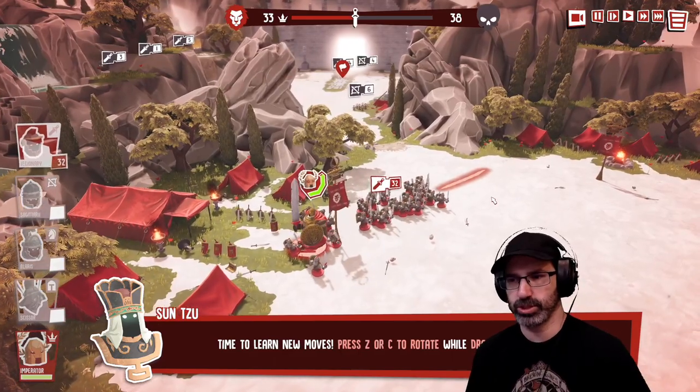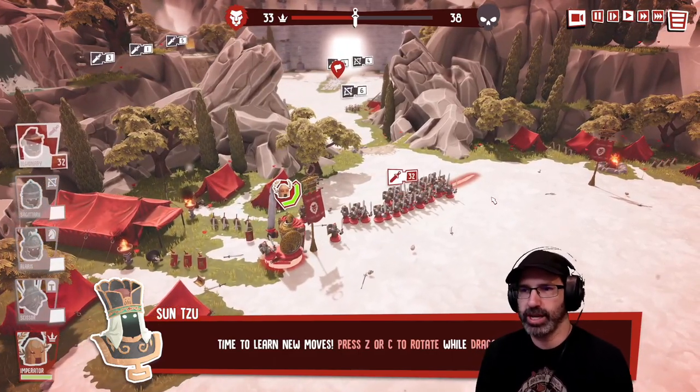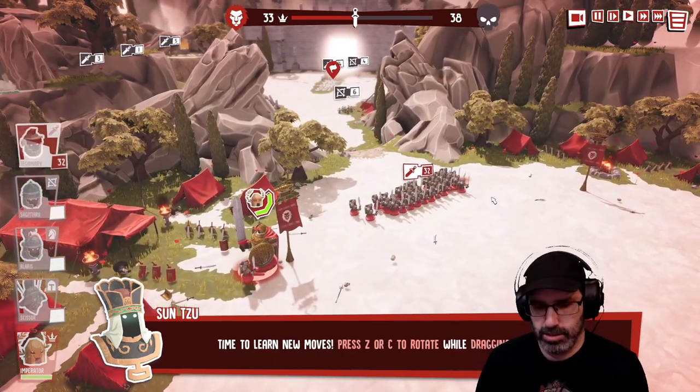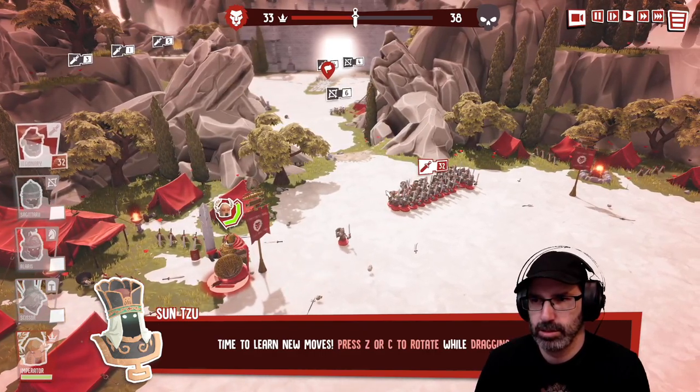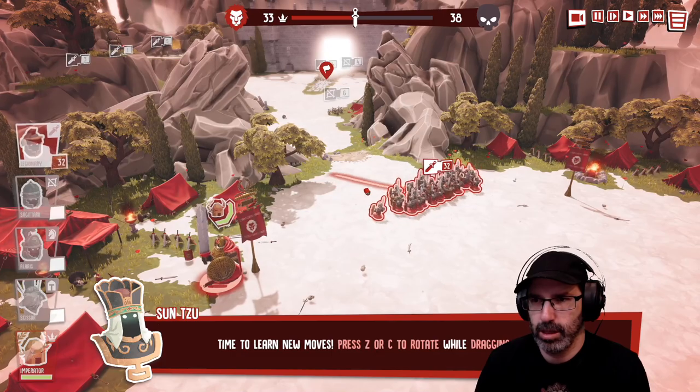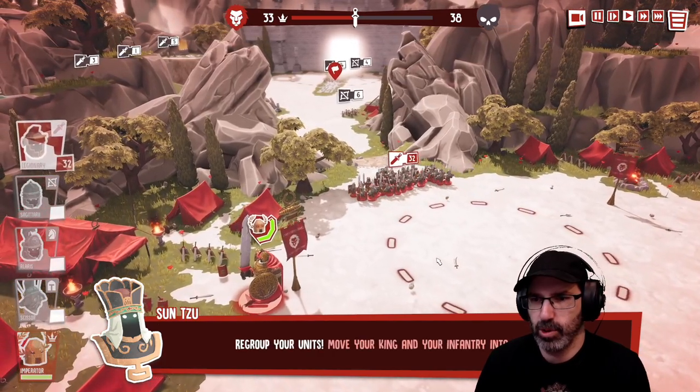Time to learn new moves — press Z or C to rotate while dragging a formation. I can spin them right around.